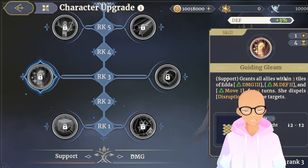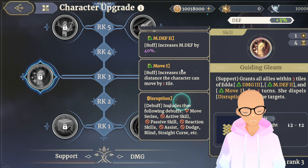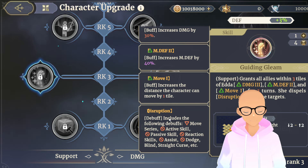Moving into rank three: under support, she grants all allies within three tiles of her Damage 3, Magic Defense 2, and Move 1. Damage 3 increases damage by 30%, which is phenomenal — and 30% damage is supposed to be better than 30% P attack. The 40% magic defense is really good against content like the weapon trial mage, and move bonuses are always fantastic. There's also a disruption skill that dispels buffs from targets — it removes passive reaction skills, assists, and other debuffs. That's a really good support utility skill.